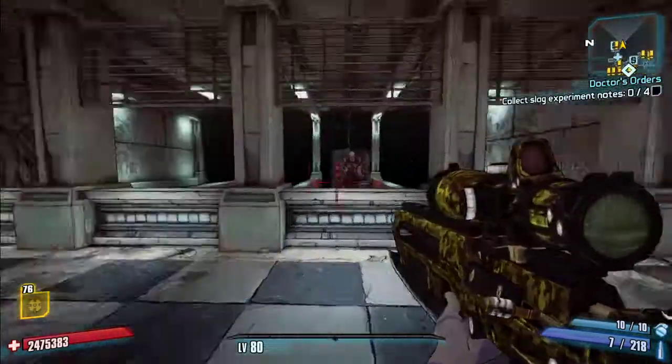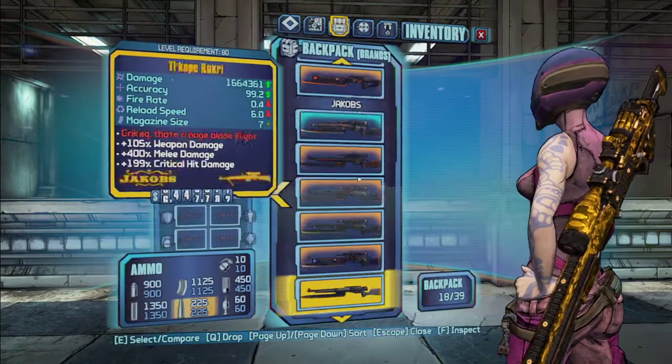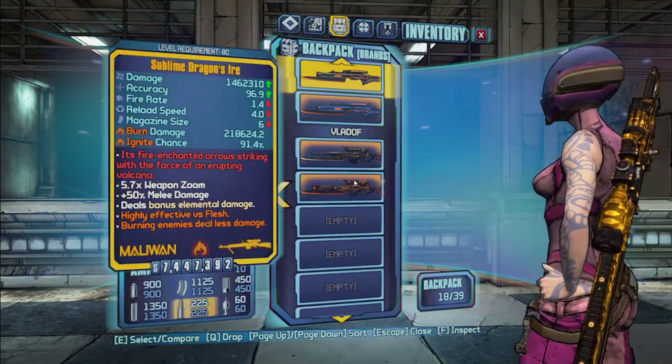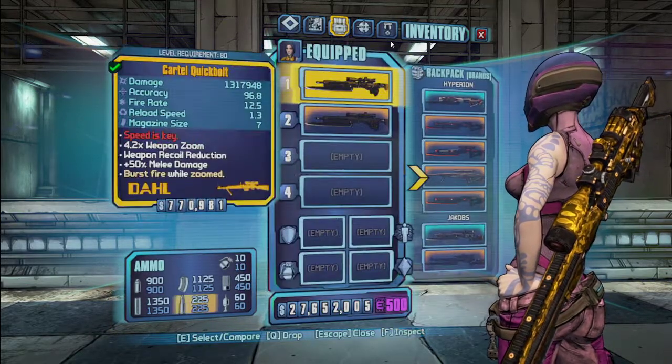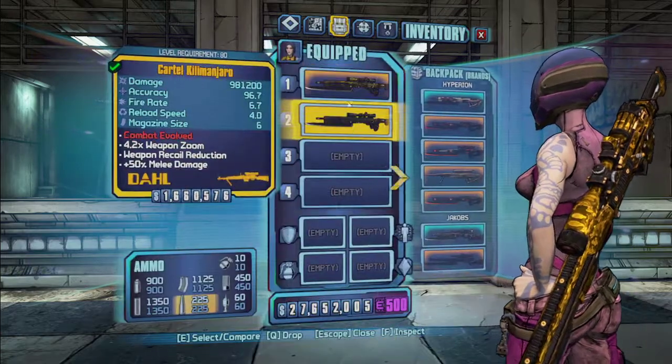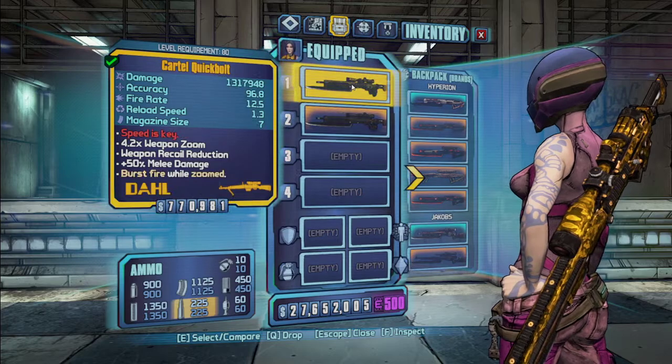Alright, hello everybody. Today I'm going to be doing episode six of all the unique weapons in Borderlands 2.5, and today we've got snipers. Snipers in this mod are very cool — I love them. There are no Bandit snipers, so we're just going to get started with Dahl.